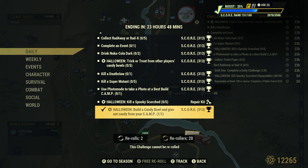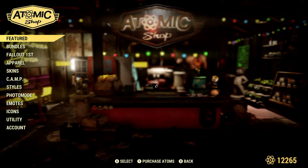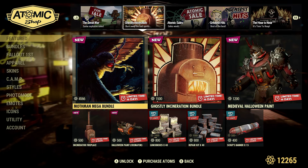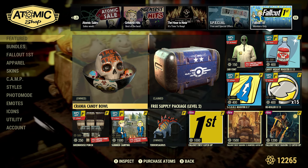Let's take a look at this Halloween challenge: build a candy bowl and give out candy from your camp. There are a couple of things required to get credit. You have to build a candy bowl, fill it with mystery candy, and wait for another person to come to your camp and trick-or-treat. The candy bowl — we do have a free one in the Atomic Shop. Come out to the special free offers tab and grab the Crania Candy Bowl.